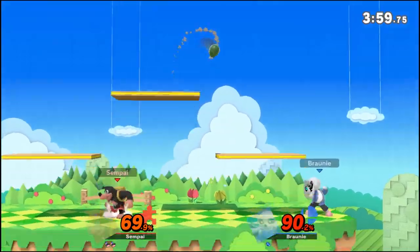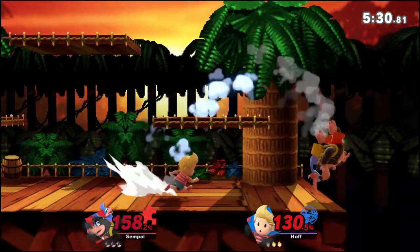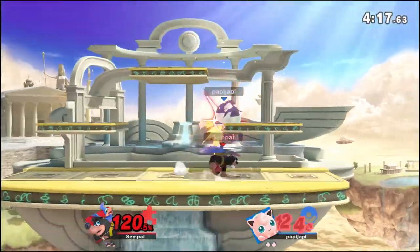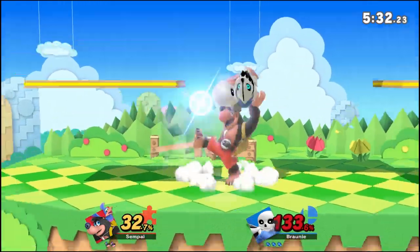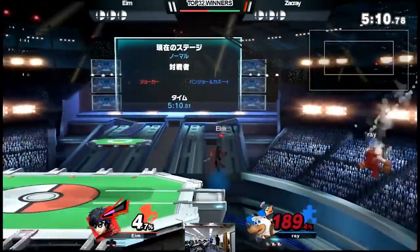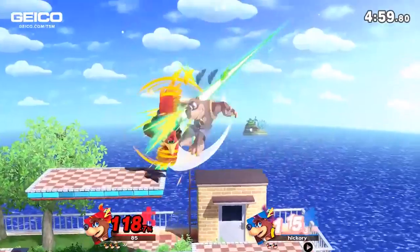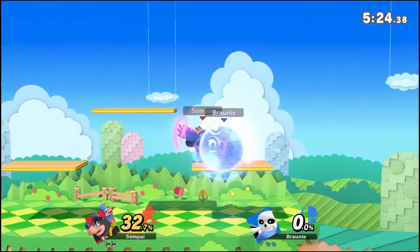Up smash is pretty good because it's Banjo's best out-of-shield option — you'll be using it a lot out of shield since Banjo doesn't have a super fast grab. You'll also be using up smash as your finisher with down throw. People say down throw to forward smash is the way to go, but you want to be using up smash as the throw finisher. Unlike up tilt, up smash hits grounded opponents, so it's almost always better than up tilt — unless you have a perfect read on their mashing and can time the up tilt as they come out of the berry.